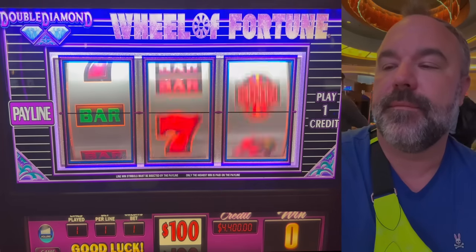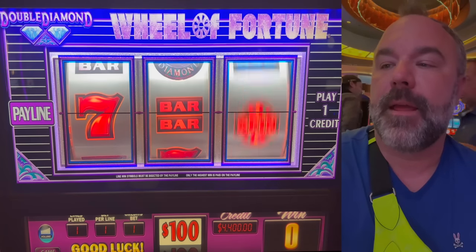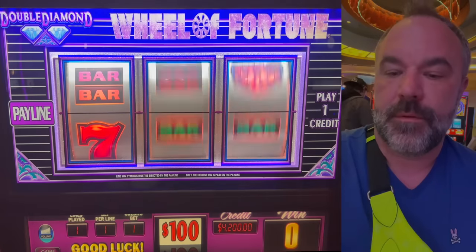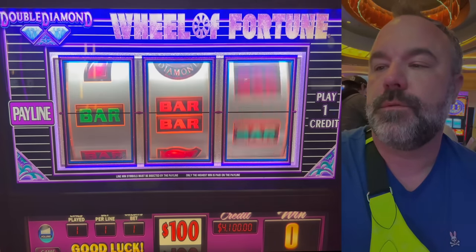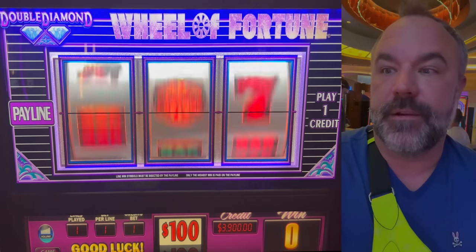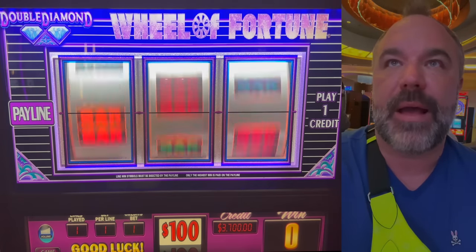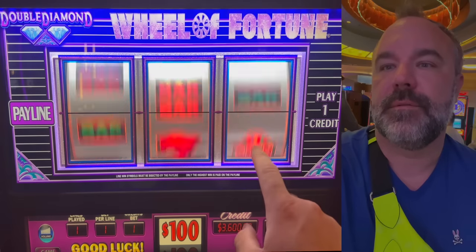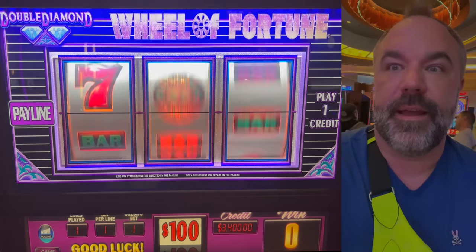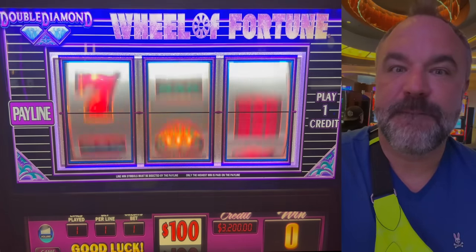Tough love today. No thanks, no thanks. What would sevens be across? Probably $40,000 — no thanks. We're struggling here. Sevens are only $8,000 on this machine. You can turn it to $32,000 with double diamond, right? Welcome to Hard Rock.